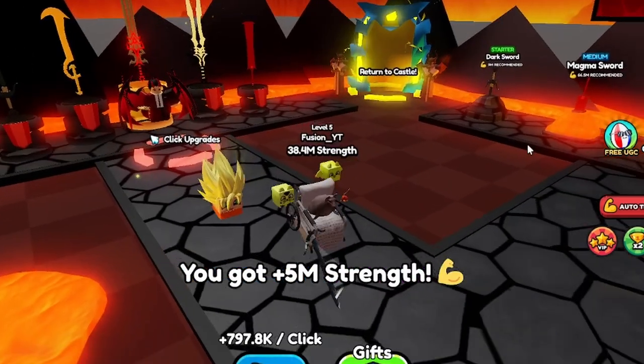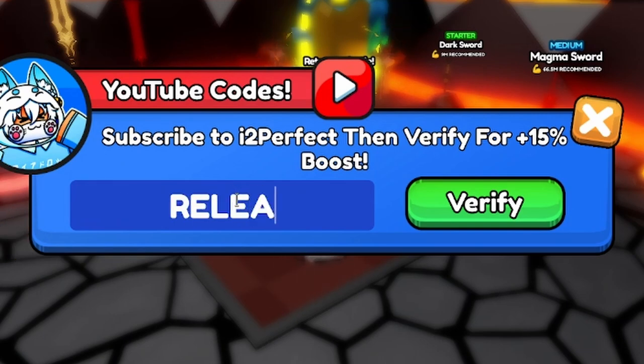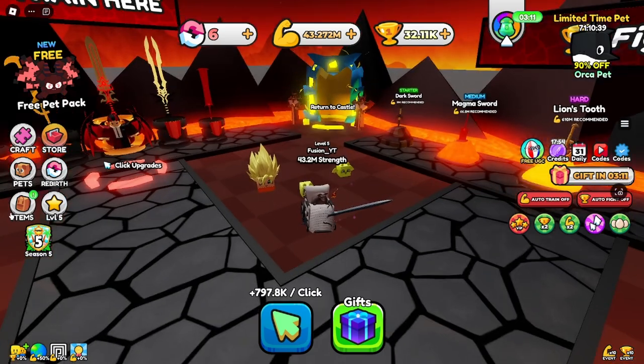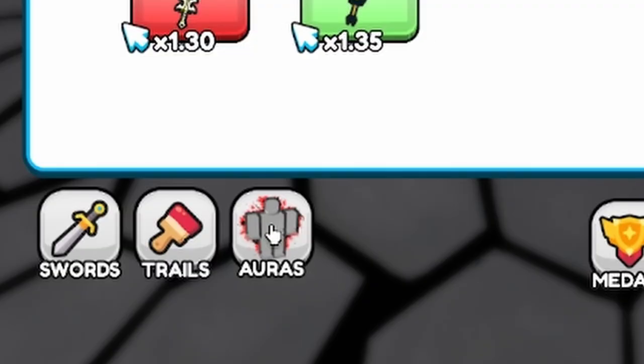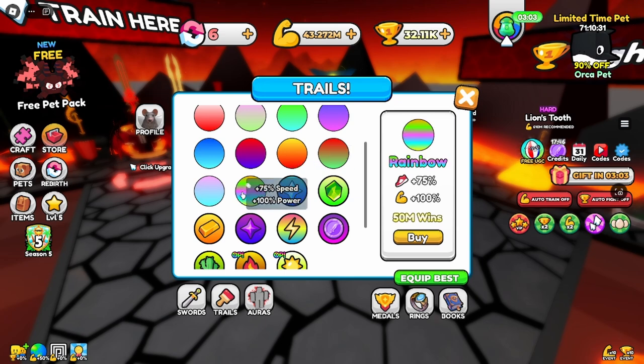Five million strength, not bad. There's a code — I remember: 'release.' Got a potion. What do you get per 600? I could have equipped some nice trails.